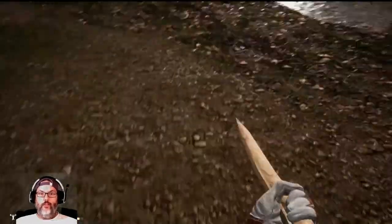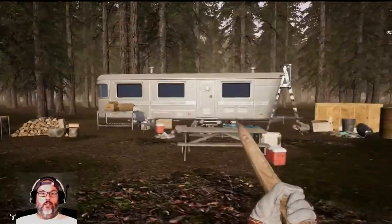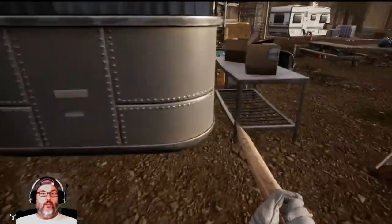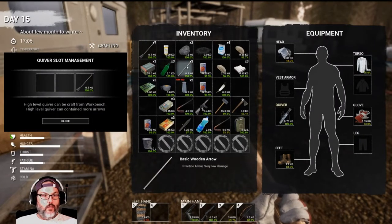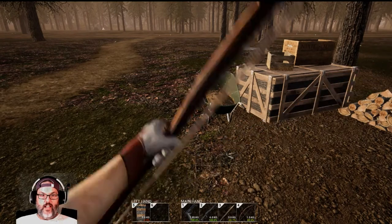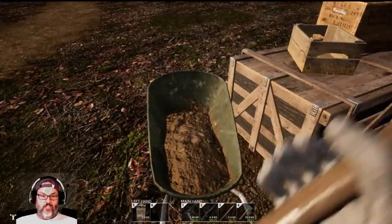What was that - a feather? I will pick those up so we can make some more arrows. Let's check our equipment, go to our quiver. We got all of our hunting arrows back, but we are down a stack of basic arrows - that could just be that they broke. I don't think those are very durable, so that's just one of those things.